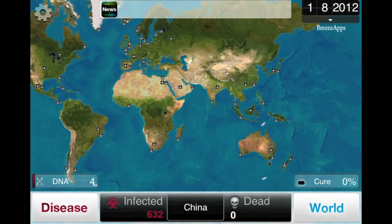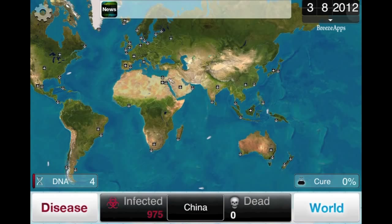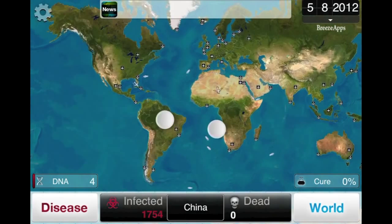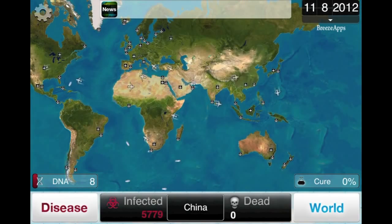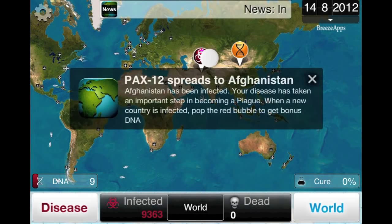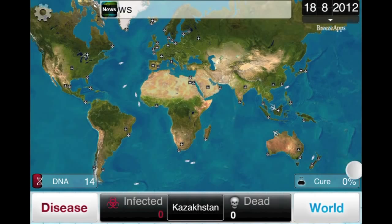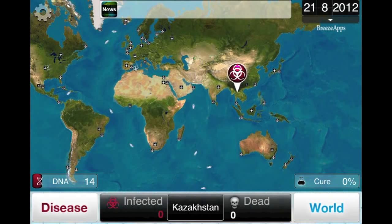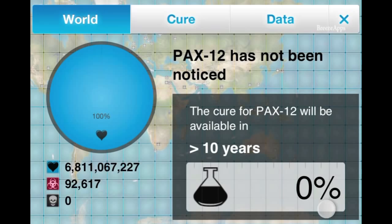Right now I'm just trying to build up my infection rate. I don't want any lethality because that kills people too early — I just want it to be infectious. I want to infect everyone all across the world. I want the whole world to be red before I start actually trying to kill everyone. That's just a basic strategy of this game, because if you start killing everyone they're going to start developing a cure, and whenever a cure is developed that is when you lose the game.